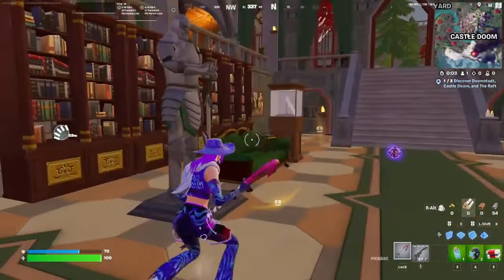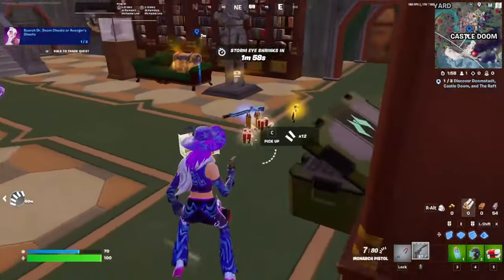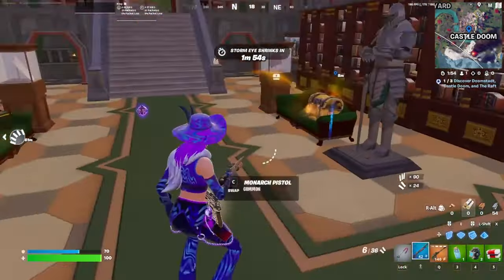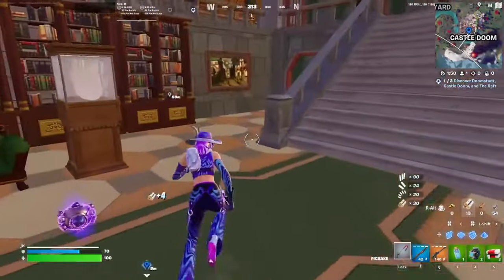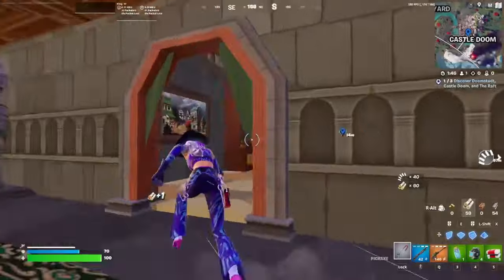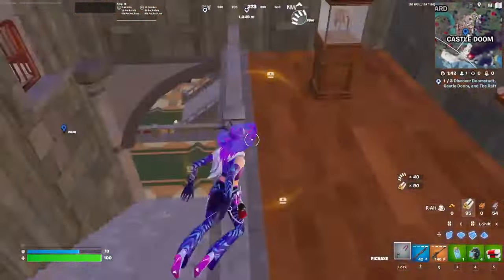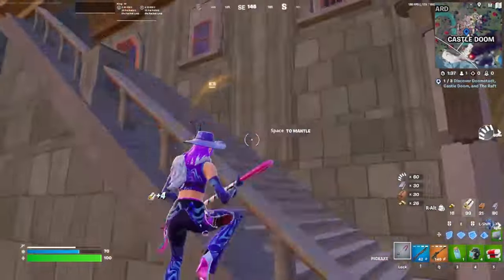When you walk in here, normally there's going to be a chest here, a chest there, and then this bigger one right here — this one is guaranteed to give you two guns, so it's pretty nice if you just run in here. Got more chests right here, and sometimes there's going to be one on the other side of this wall. After that, I recommend just going upstairs. There's a big chest here — sometimes it's going to be a gut chest.